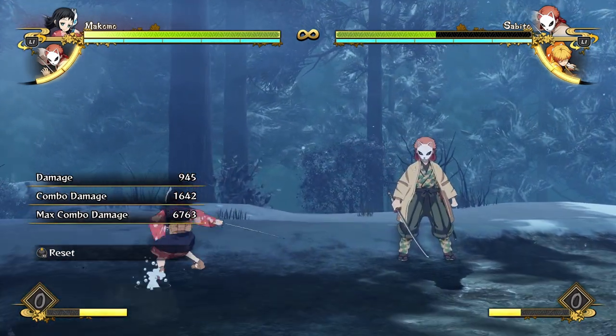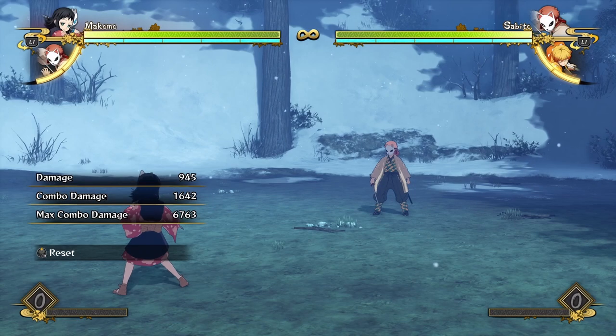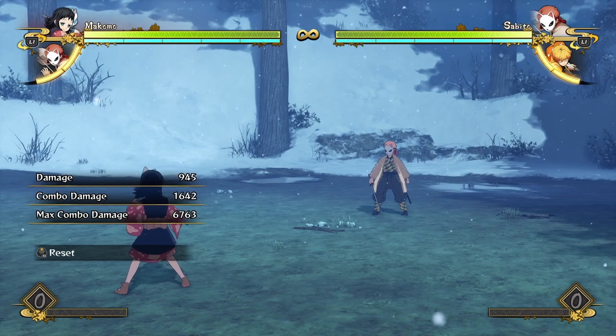3200 damage plus a grab is about half of the opponent's life on Sabito, who has average life. That's really decent damage for a low-damage character like Makomo. So as long as you're implementing resets into your combos, you're going to get really decent damage.